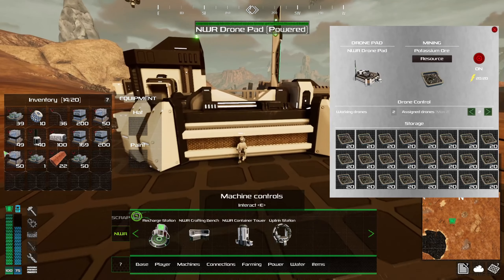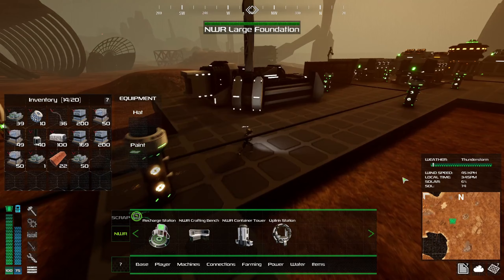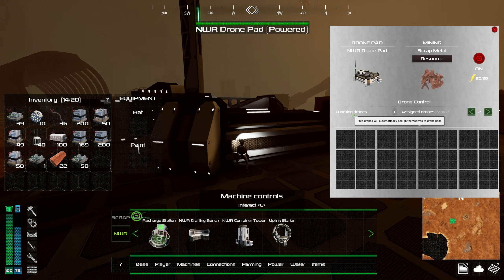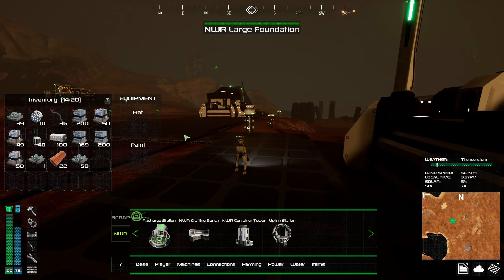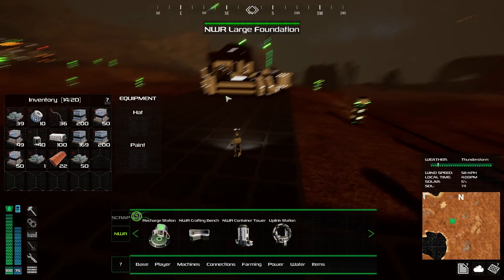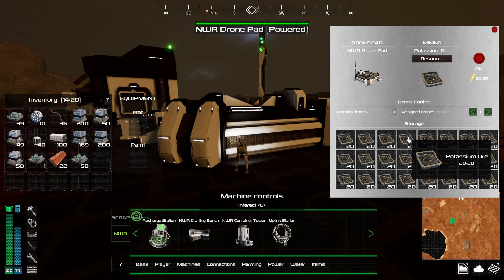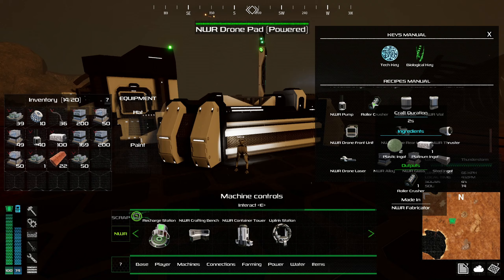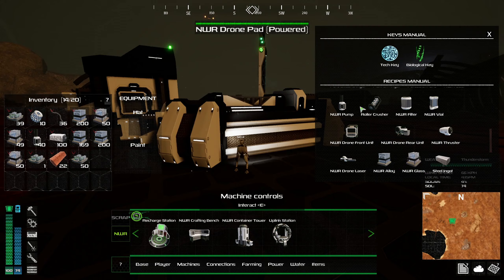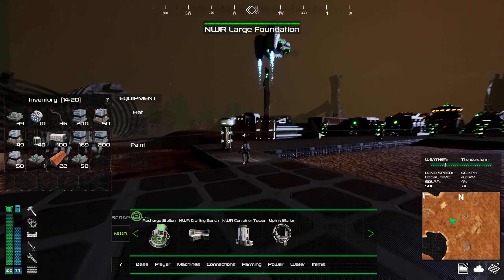Let's take the drone count on the potassium line down to one — maybe we'll get our drone over here to bring us some scrap. Working drones is set to one, that's fine. Should get some scrap in here hopefully. Right now I'm thinking how do we make use of this drone pad since it's full. We need to focus on processing that potassium ore — we need those little roller crushers, and for that we need plastic and platinum.